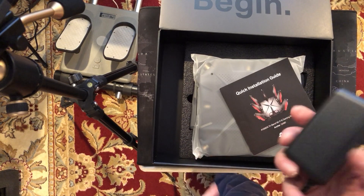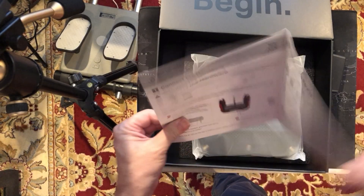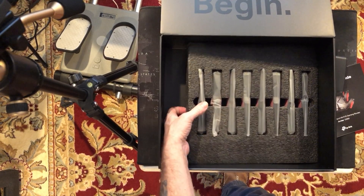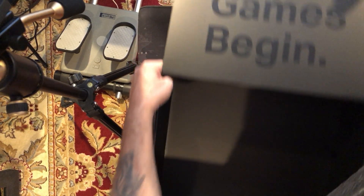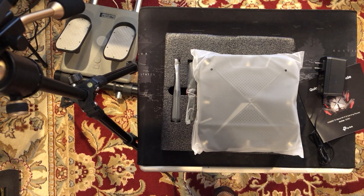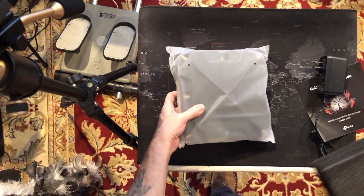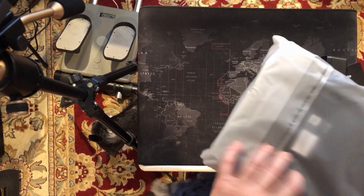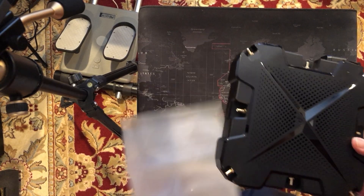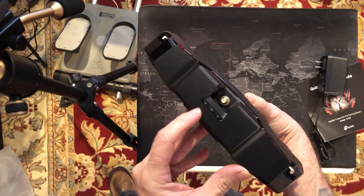We've got the power supply, a quick installation guide — just one page — the box itself, and the antennas. My dogs will go after any trash I drop on the floor, so I'm being careful. There's a very nice anti-static bag, which I appreciate. So there it is with no antennas on it yet, and there are some buttons there.